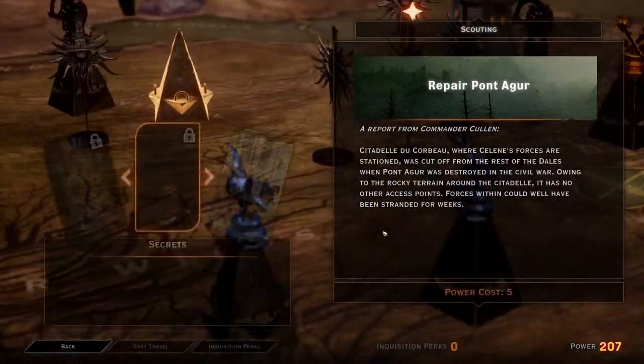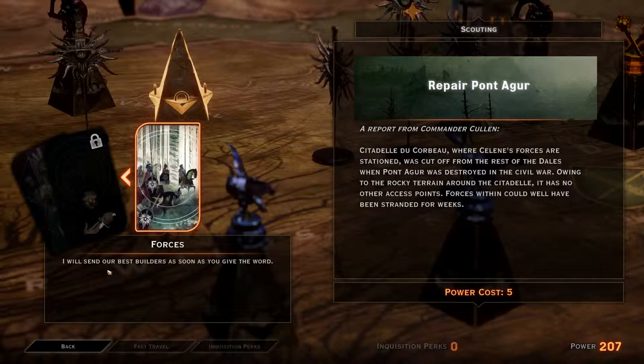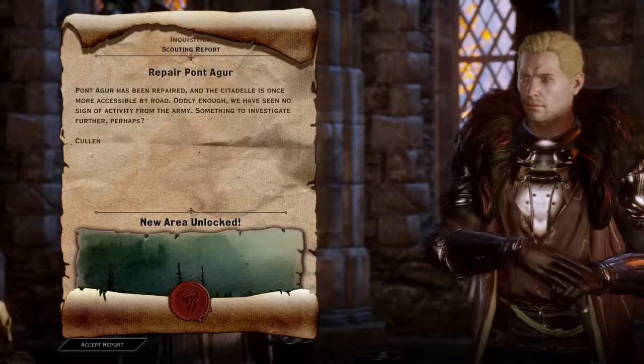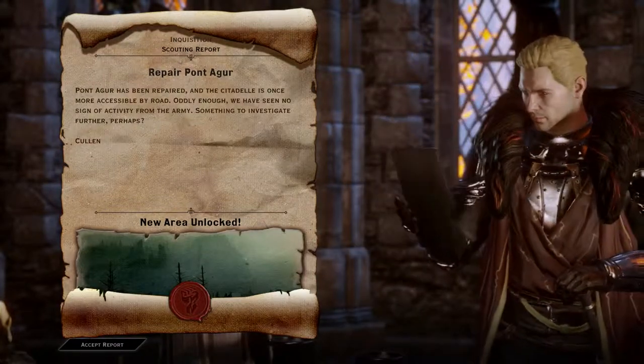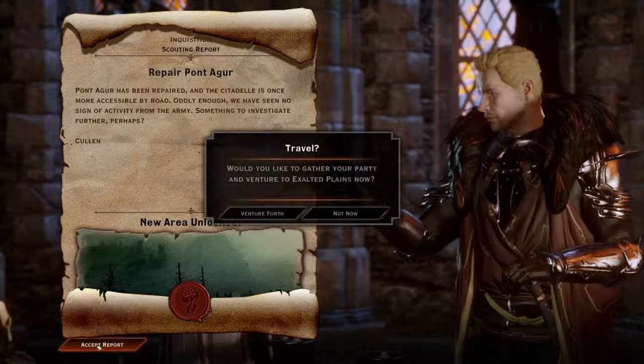Repair Pont Agar. Report for Commander Cullen: Citadel du Cabot, where Céline's forces are stationed, was cut off from the rest of the Dales when Pont Agar was destroyed in the Civil War. Owing to the rocky terrain around the citadel, it has no other access points. Forces within could well have been stranded for weeks. We better clear that up. I will send our best builders as soon as you give the word. Pont Agar has been repaired and the citadel is once more accessible by road. Oddly enough, we've seen no sign of activity from the army — something to investigate further, perhaps? That opens up a new area.